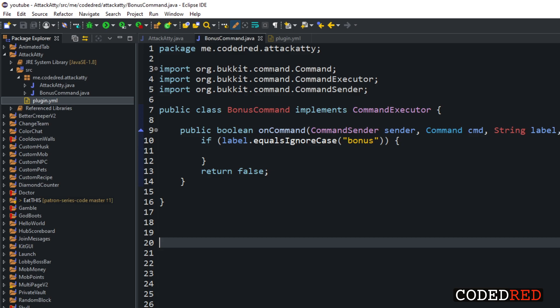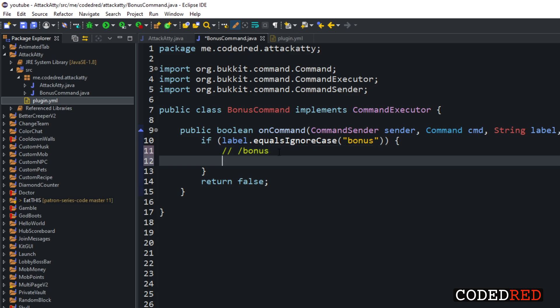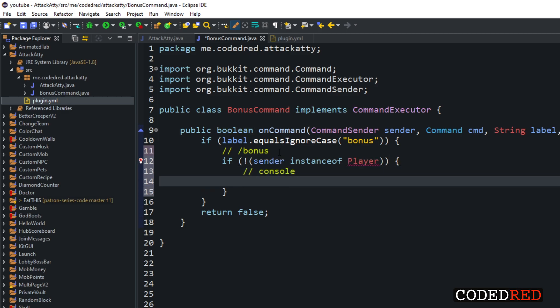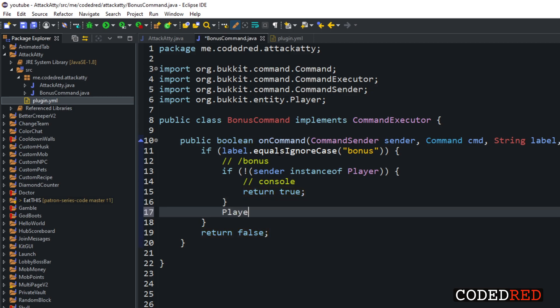Now let's get into the actual attribute code inside the command class. The command slash bonus is going to add an attribute modifier to the item in hand. First, check if the sender is a player — if the sender is not an instance of Player, it's a console, so we return true. Once we know it's a player, cast the sender to a Player object.